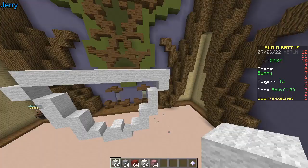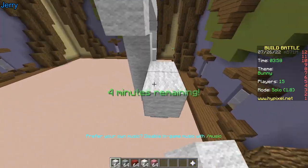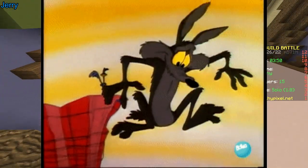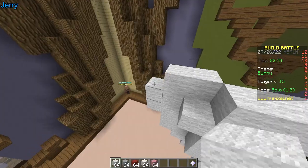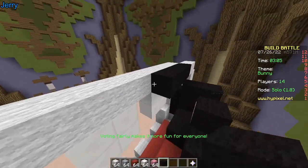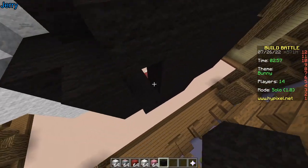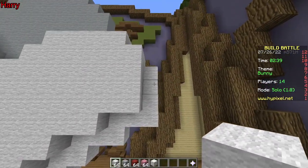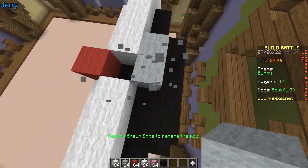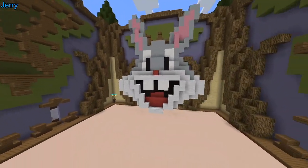Looney Tunes is crazy — they be shooting each other, running off cliffs. Actually they run off the cliff first, hang there, then look down and fall. The physics work a bit different in cartoons — gravity only applies after you realize. That's a great show though. Many memes from the show are still being used to this day — the best metric to tell if something is good. It's passed the test of time.